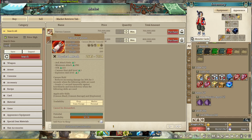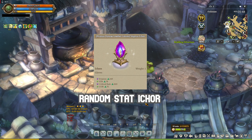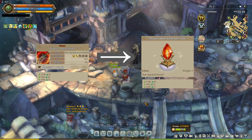A random stat iCore is an iCore that you can get — or should I say extract — from a Primus equipment level 350 and above. They got the random stat name because Primus equipment has random stats in it. So when you extract the stats from a Primus gear, you get a random stat iCore.